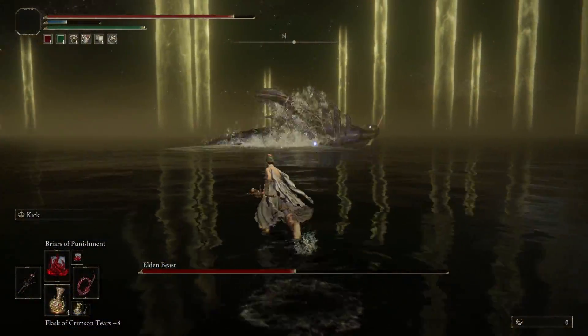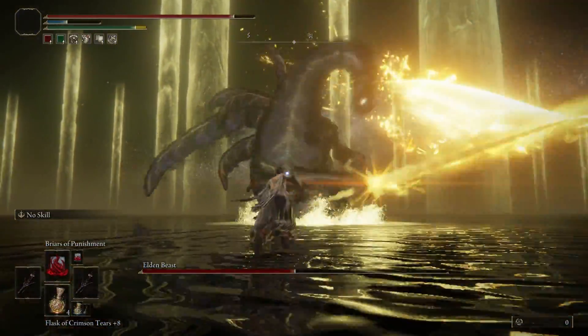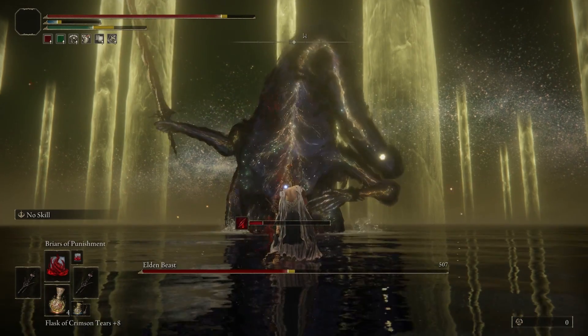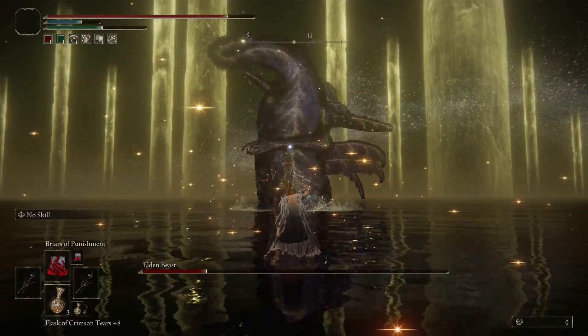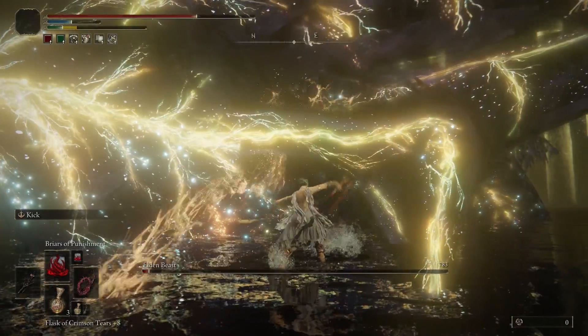My favorite ranged attack being the holy slashes — the move is super easy for me to dodge and at the end I have enough time to use my spell twice. From there it was just rotating weapons: if I had an opening for an attack but wasn't close enough I would use my spell; otherwise I was right up next to him using my whip. And with that the hardest build I've done so far comes to a close.